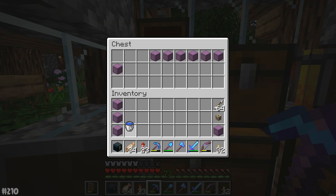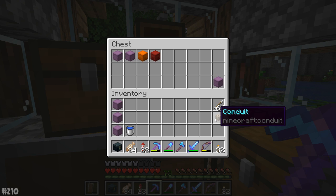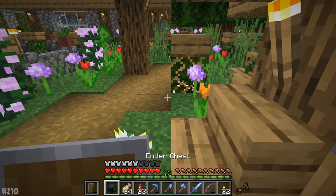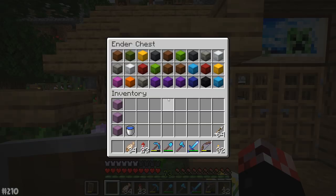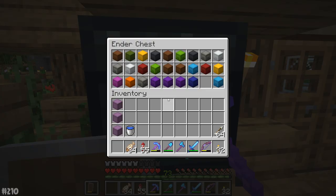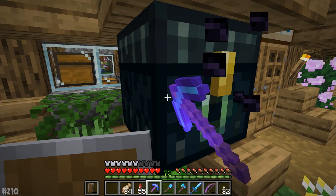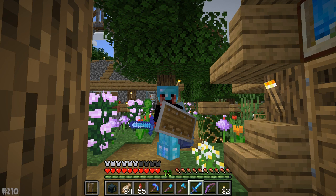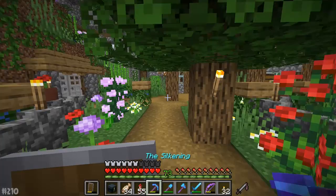We've got three shulker boxes — we are going to explore a new area of the world. We've got a nice empty inventory right here and a whole bunch of fireworks. I realized shortly after recording the last major exploration episode — why don't I just use the nether to generate a new portal in the overworld at the exact place it needs to be? All I need to do is divide the coordinates by eight and then we've got the place we need. Not exactly like I've got a shortage of obsidian!